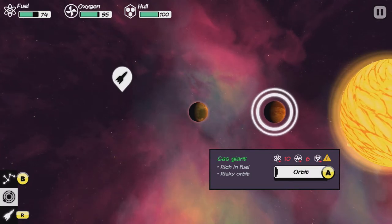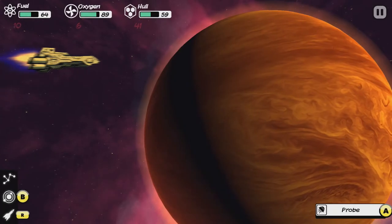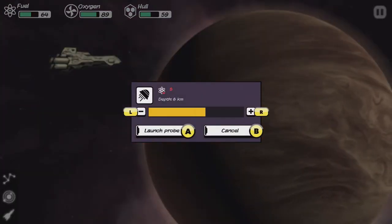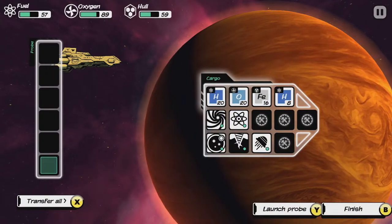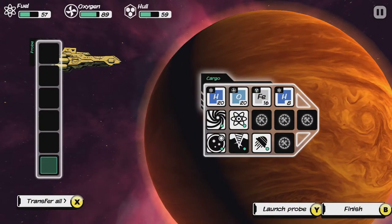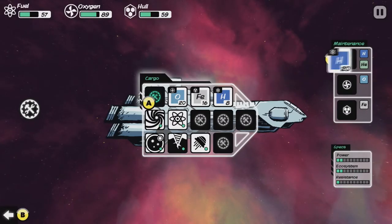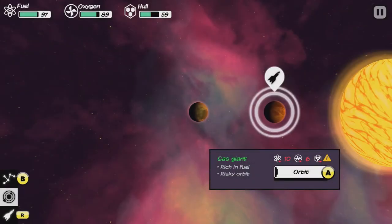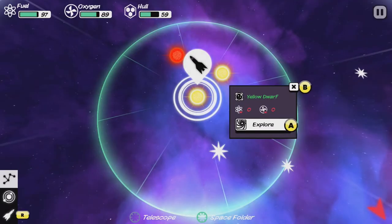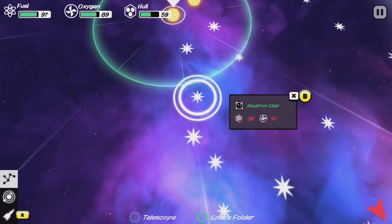We need some fuel, so let's get it. Probe it. Boom — transfer all. Let's fill her up. Perfect. Back to the map. We can make it to the supernova — yes, we can.